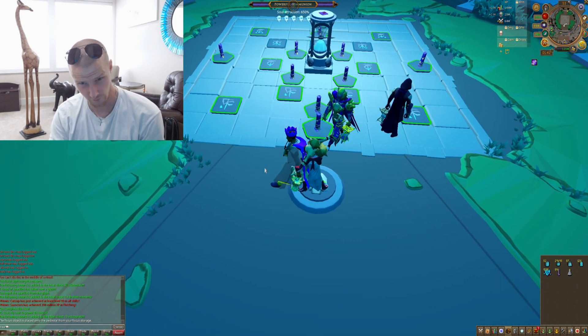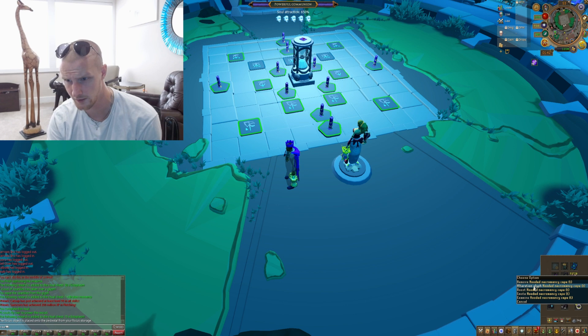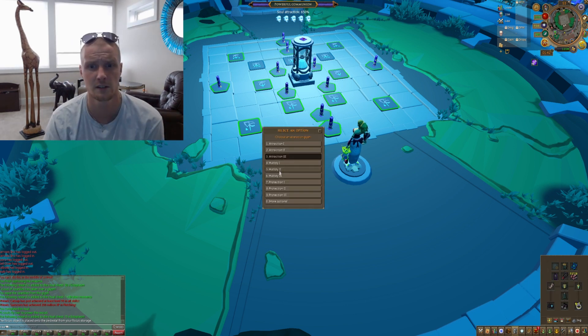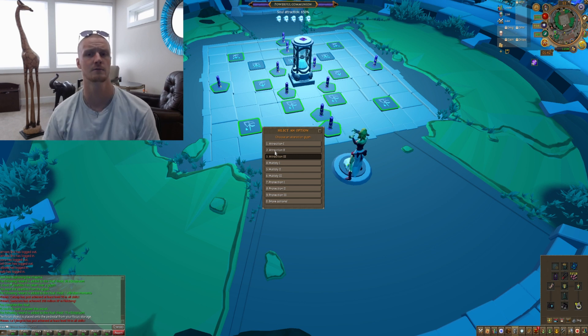Once you get the 99 cape — once you get 99 Necromancy — you can right-click it and choose an alteration glyph. I'm on Attraction 2 right now, so that gives me more of a boost.